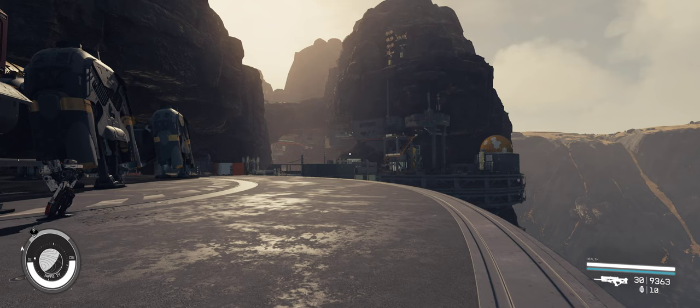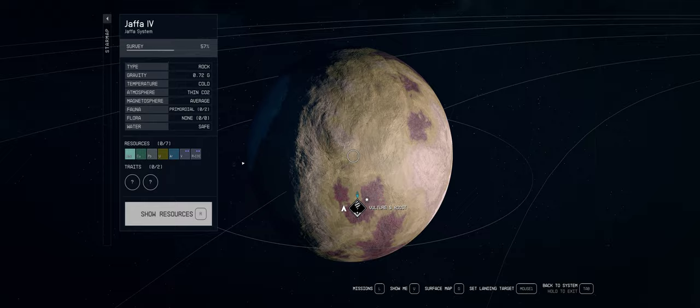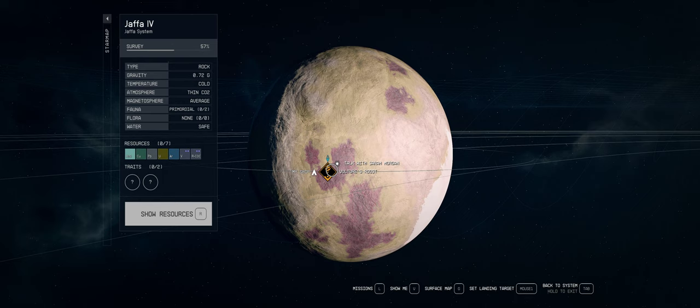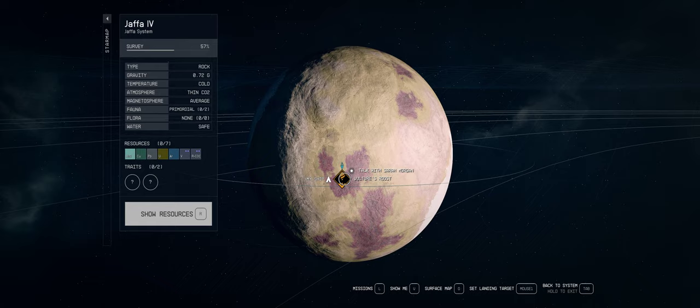What is good, Space Cowboy Zero here bringing you a video from Jaffa 4. I just found this place called the Vulture's Roost, and this is pretty sure a unique location — I have never seen anything like this before, and it is in a location that seems not randomly spawned.